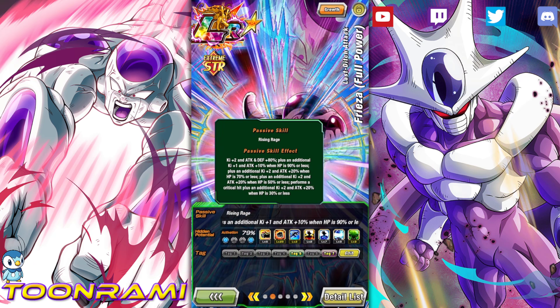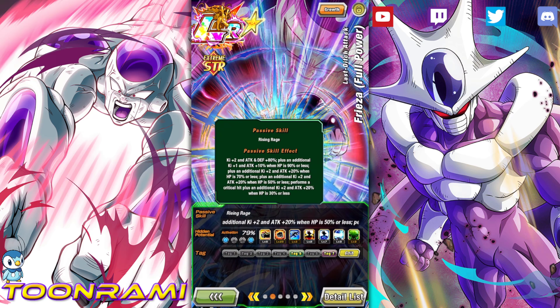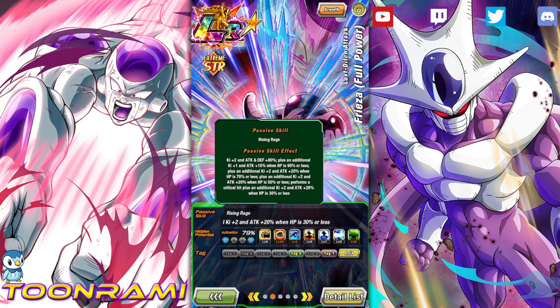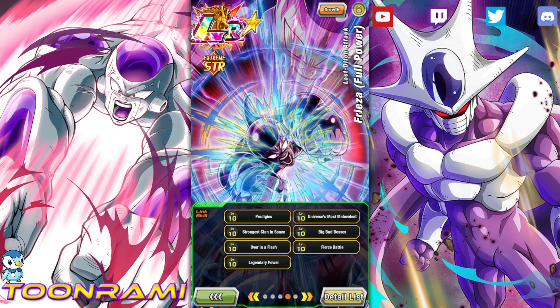Ki plus 1, attack plus 10% additional when HP is 90% or less. Ki plus 2, attack plus 20% when HP is 70% or less. Plus an additional Ki plus 2, attack plus 20% when HP is 50% or less. And performs a critical hit plus an additional Ki plus 2, attack plus 20% when HP is 30% or less. The critical hit only happens when HP is 30% or less, which means you'd have to be that low for a guaranteed crit — I don't want to do that. So I've given this guy 23 critical and 3 dodge with the skill orb, to do as much damage as possible throughout.